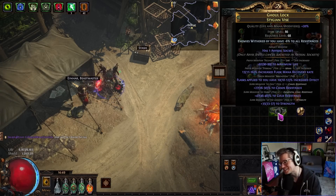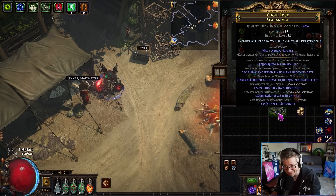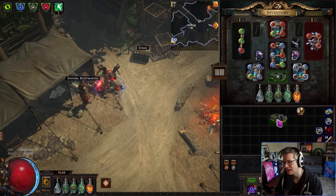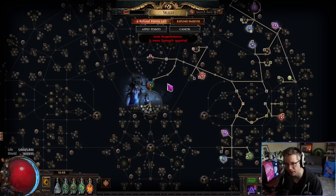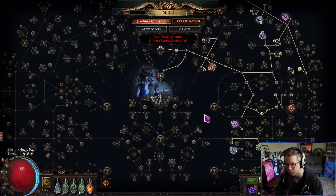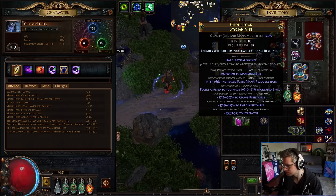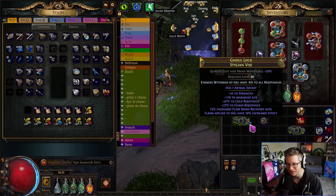Flask have increased effect, which is actually good. Flask effect's cool, I don't hate it. The problem is how much strength would I actually have to de-level my gems? 21 — I'd have to de-level them quite a bit, or get more strength on a different jewel here, which is not impossible. Maybe if we can annul the flask mana and then slam life — can we just annul the flask mana effect?